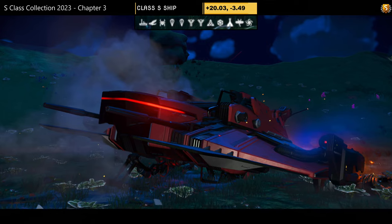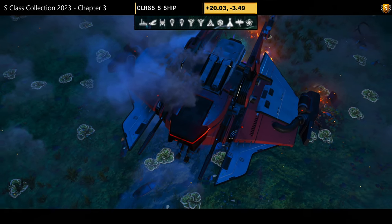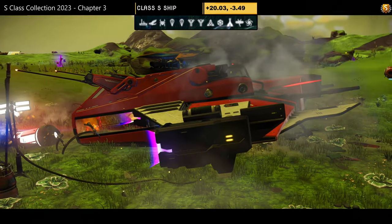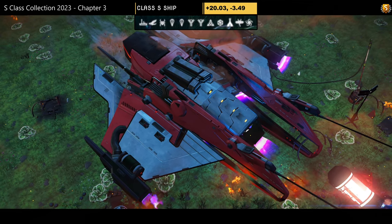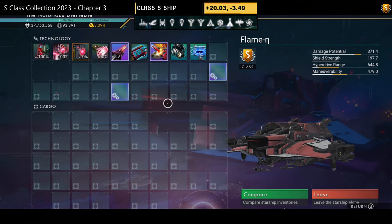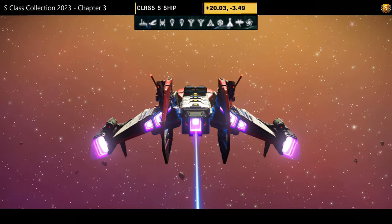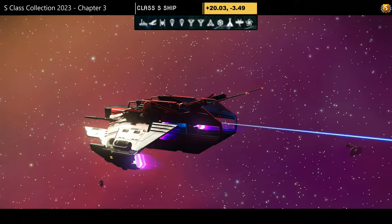S-class number eighteen — another red and black hauler with a little white in the mix, exhaust on the back, extended thrusters, and prongs. A nice looking hauler if you like white in there. Supercharged slots: all four visible — two towards the middle, one just to the right, one on the far right. In the air the wings dip down; the hauler section stays solid.